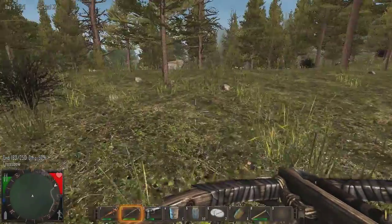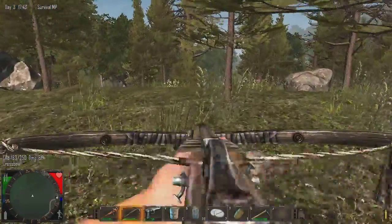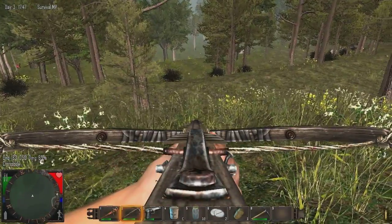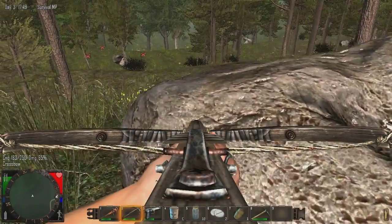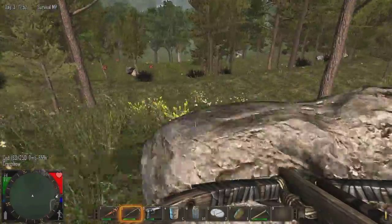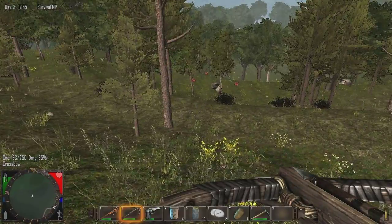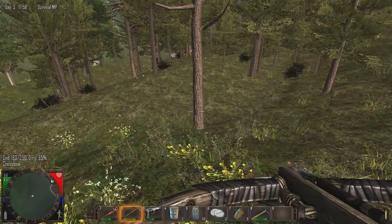Hello rabbit — do you have any leather that I could borrow? Are you gone? You can't jump and do a thing? You're all the way gone.